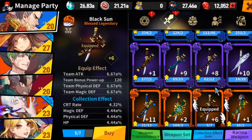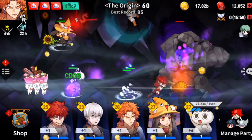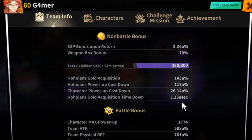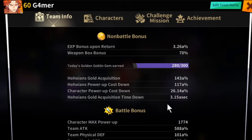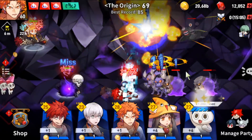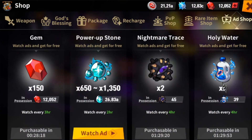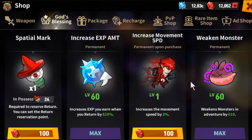We've been getting decent levels into our weapons. Our acquisition time has hit max level and max power up, so we're able to hit max character power of 1774 within a reasonable amount of time — though we still have some humps where we have to wait. Once you get enough acquisition time down you'll be fine. Let's look at our God's Blessings in the shop — we've been keeping our experience in our weekend monster bonus at max, which isn't too hard since we're not pushing our level right now.